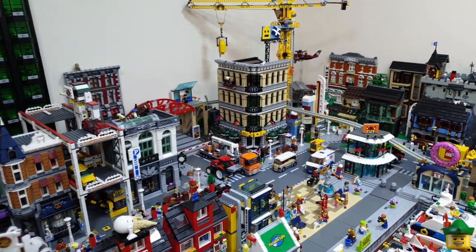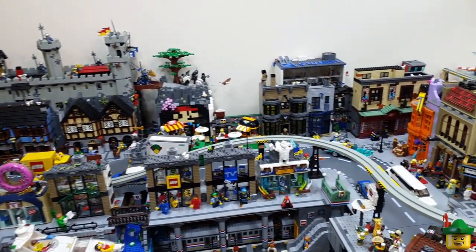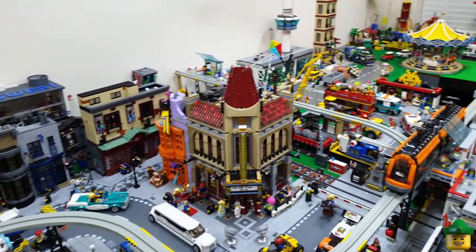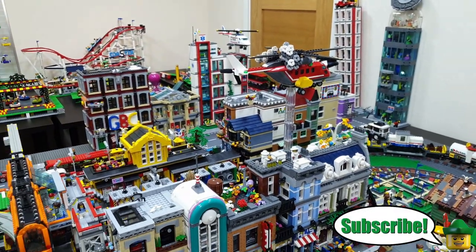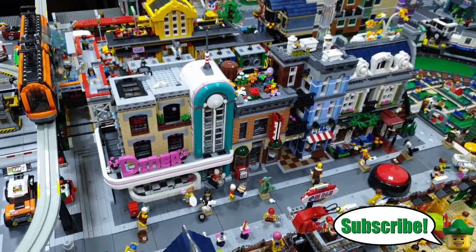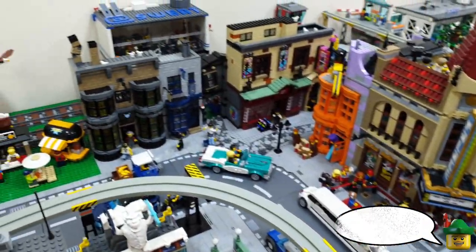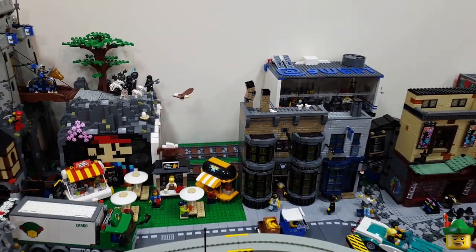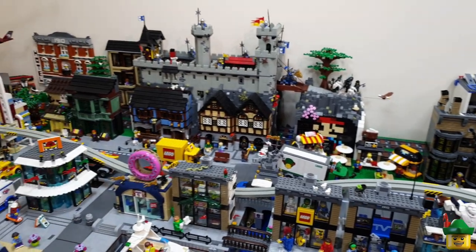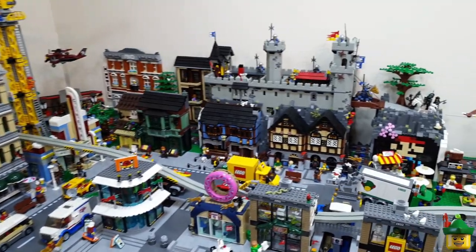One of the major questions I often get asked about the Lego room is what I'm going to do when it is full up. The answer is that I'm going to do a second pass — go through the entire city again, focusing on any gaps that might exist where you can see some bare wall, or where there's something I'm not 100% happy with or think I can take to the next level.